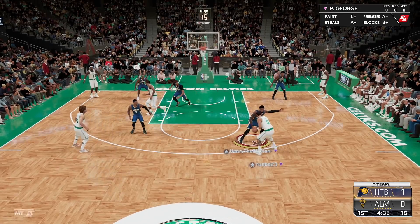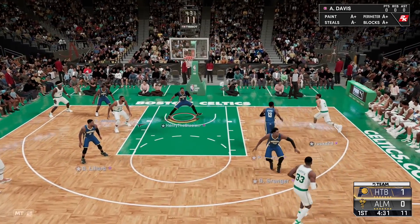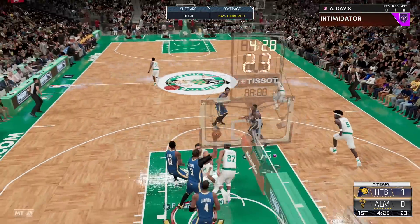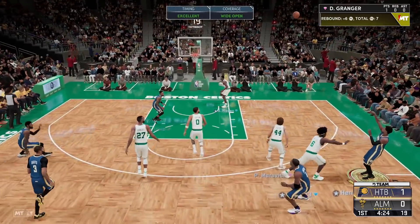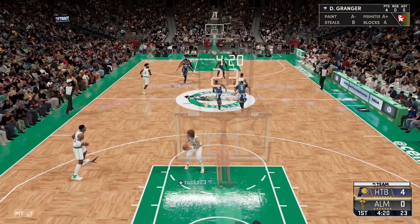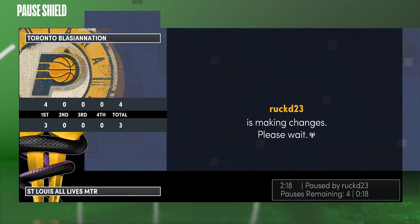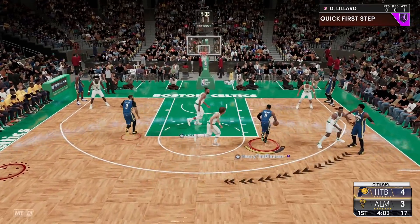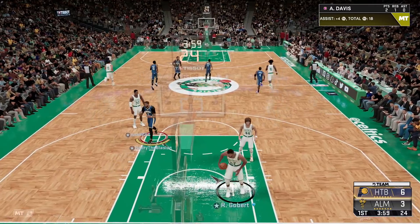We're going to try one more game and then call it because this is getting ridiculous. Our third opponent here actually looks like he's got a decent team — aside from Ben Wallace on his roster, everything else looks decent. Good defense by the gang and we're going to run off the bat. Danny Granger down the court stopping and popping — green — hall of fame range extender just makes me so comfortable pulling whenever I want.